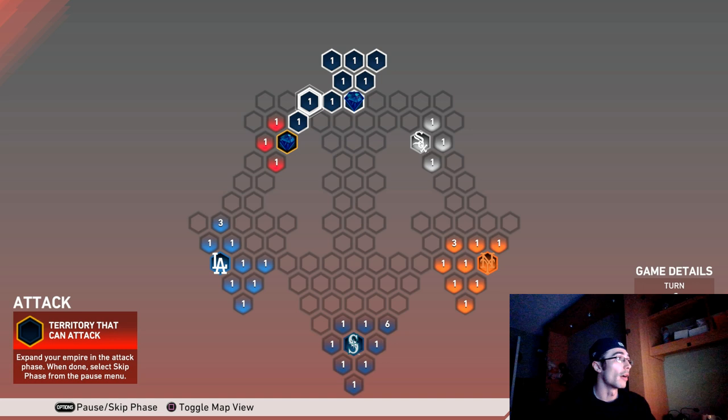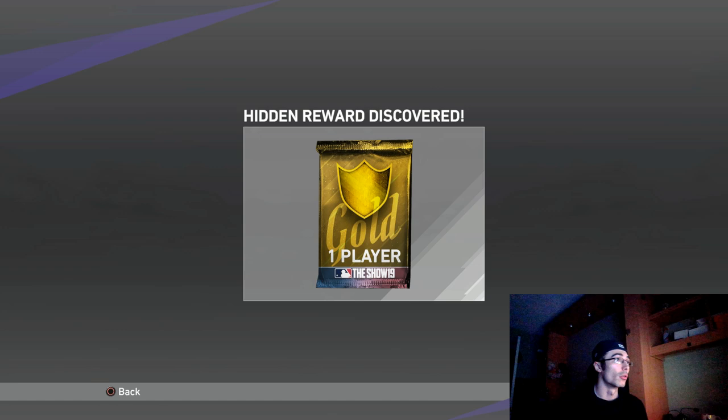I've already captured the red stronghold and I'm going to show you that there are really a variety of ways to go about this. You can attack any strongholds you want. I'd recommend going towards the Reds or the White Sox first because they won't be able to protect themselves, which means you won't have to simulate any games. A stronghold is the team logo on a territory on the map — that's basically that team's base. I took the red stronghold and unlocked a gold player hidden reward.